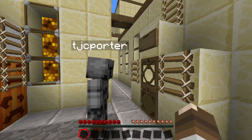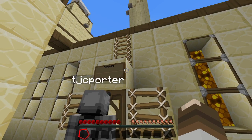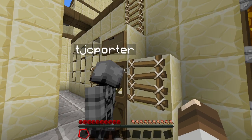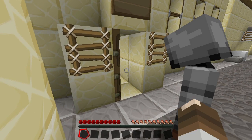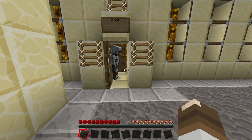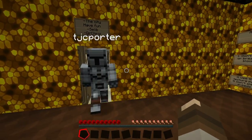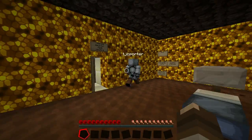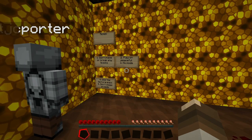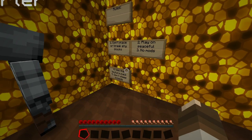Here we need to be — okay, so this is the beginning, I see the spawn. We were actually meant to start inside and I'm kind of glitching out on this door. This door won't let me go in. It looks open though. There's a lag on my server maybe. You've got the rules over here: don't place or break any blocks, play on peaceful, no mods, use the texture pack, and don't sleep in beds.